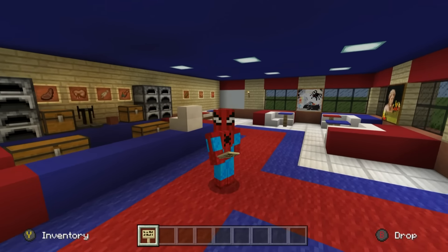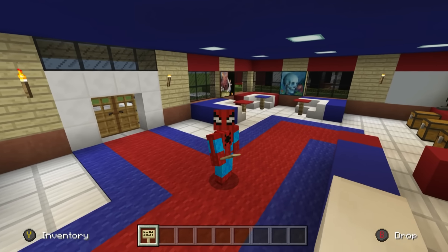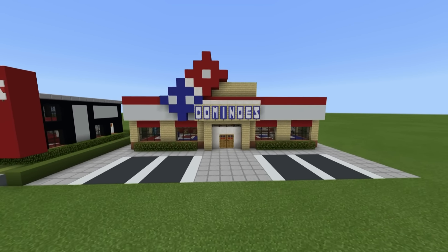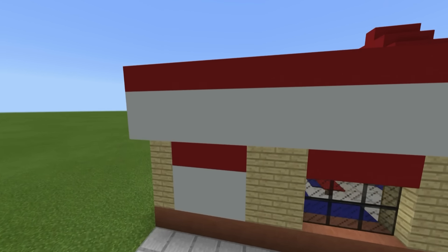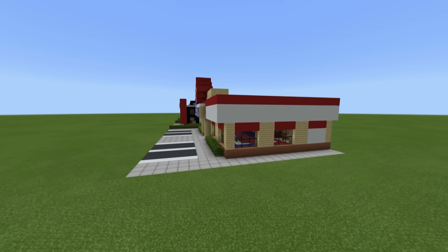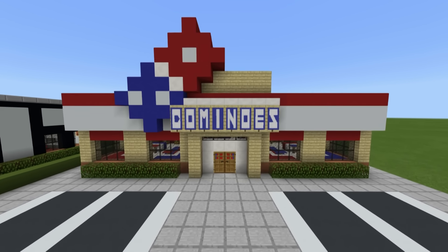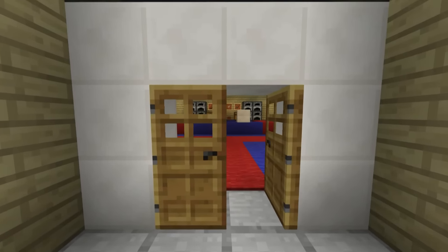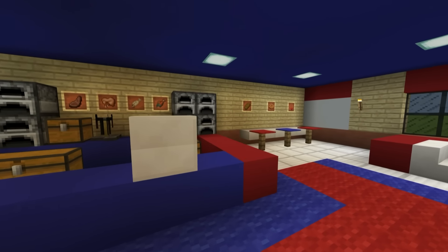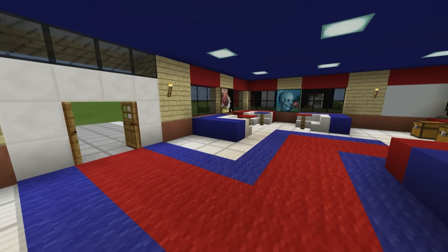It looks really nice - we've kept it brand and color appropriate. Let's take a look at the whole build. The entire outside of your Domino's Pizza is nice and complete. We have a very nice set of colors, it's quite large, it's very appropriate for a Domino's restaurant. We've got good branding on the front - it's very clear what we sell here. On the inside we have a large pizza baking area, a drinks area, plenty of storage for ingredients, and plenty of seating for the pizza party.